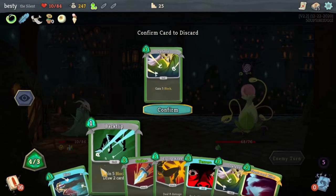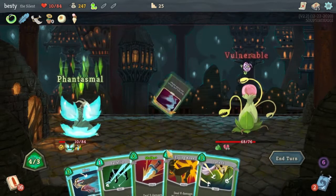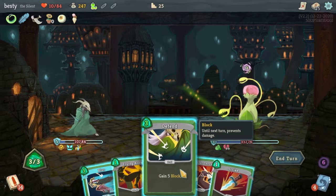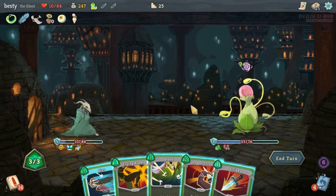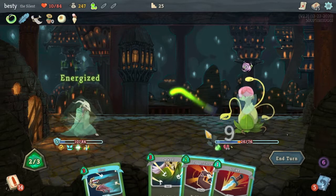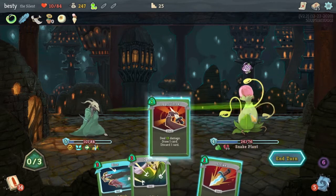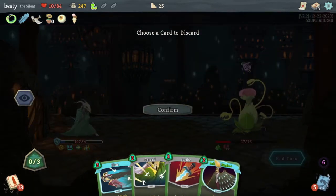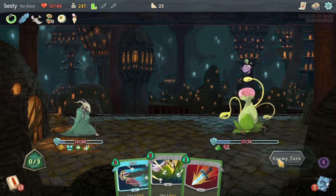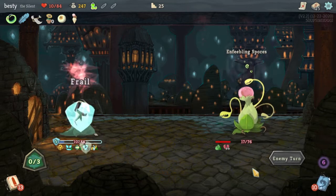We're not going to get through this fight. It's been a while since I died to a random dude on the second floor — it's been a while. All right, did we draw anything we could do? No, okay. Probably should have looked. I didn't even see that he wasn't attacking — I've just been a little thrown off here. We might not die to this dude because he just chooses not to attack.